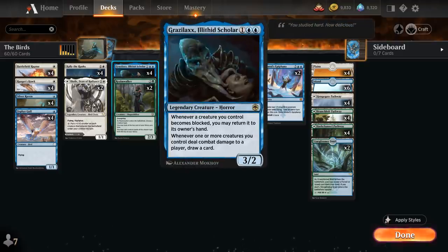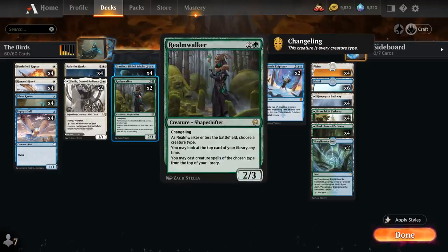Then at 3 mana, besides the full playset of Graselax, we also have 2 copies of Realmwalker — a 2/3 Shapeshifter with Changeling, so this creature is every creature type including Bird. As it enters the battlefield we choose a creature type, and we may look at the top card of our library at any time and cast creature spells of the chosen type from the top of our library as well.